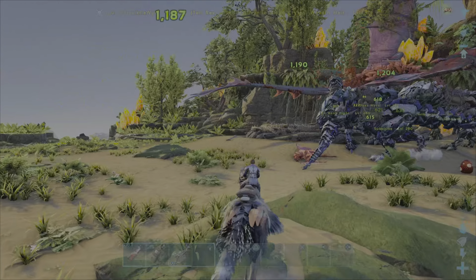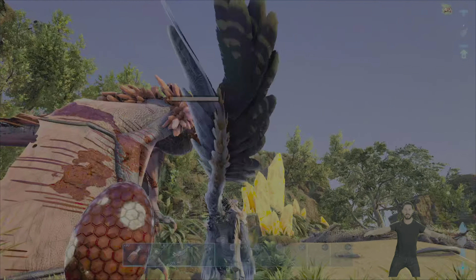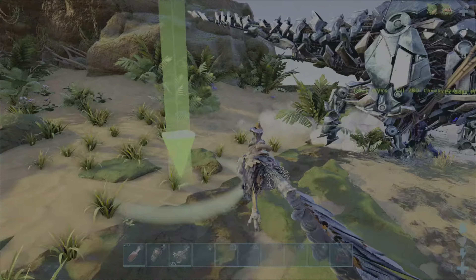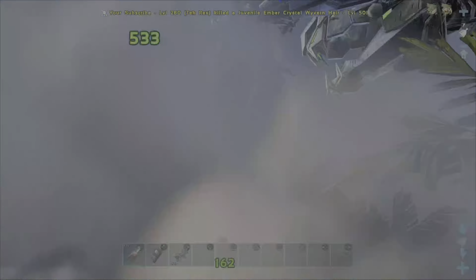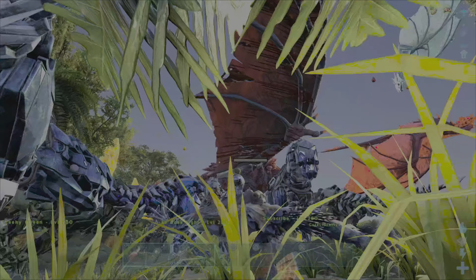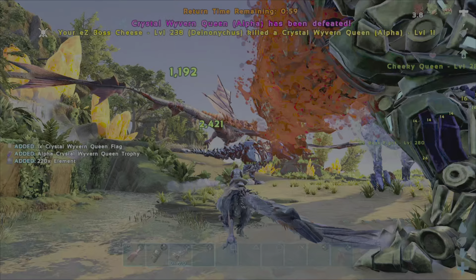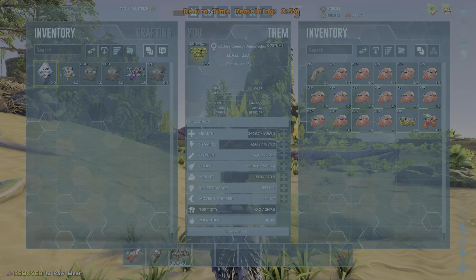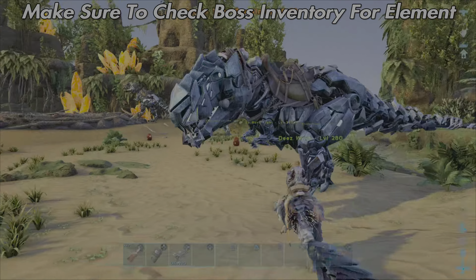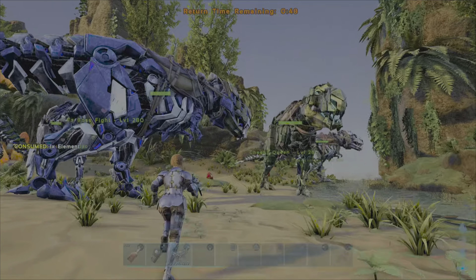If you want to see more ARK tips and tricks videos, be sure to like and subscribe — it's much appreciated. The alpha crystal wyvern queen solo boss fight completed easy with the daeodons. And there you have it — how easy is this? Look at the health: we only lost 1.5k HP and the rexes are still more than fine.